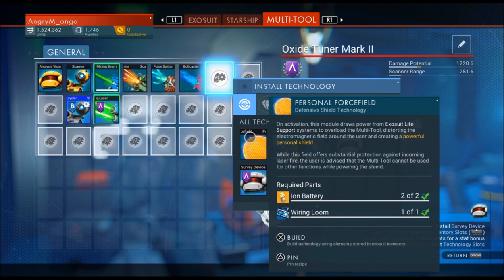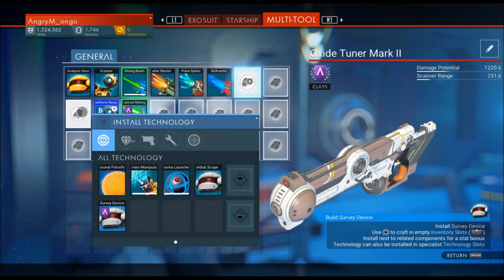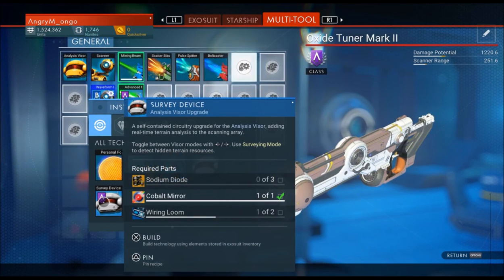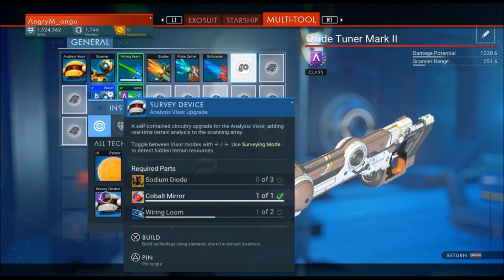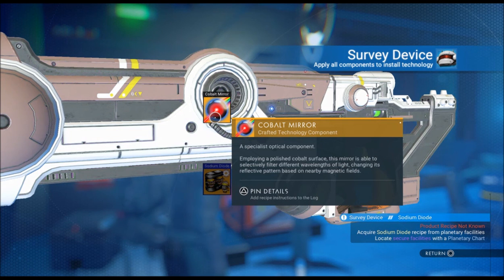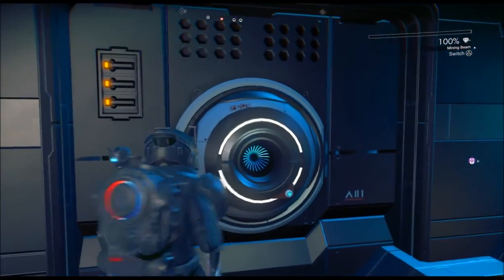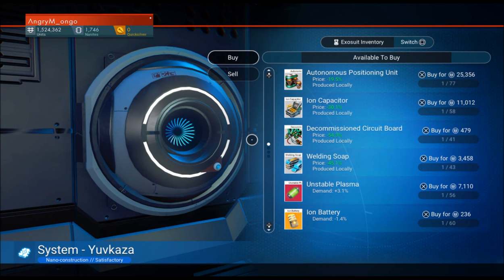What is this thing here - personal force field? I've never actually used it. Let's see - analysis visor, we definitely want to get the combat scope and the survey device because the survey device is going to be needed for us to set up a kick-ass base. Let's build that in there. I found some cobalt mirrors at the space station - the intergalactic trade terminal. We'll have to put these other things in. I don't have the blueprint for the wiring loom - that's the main problem. You have to go to buildings that are shielded and blow open the door, but without the plasma launcher there's no way I can blow those up.